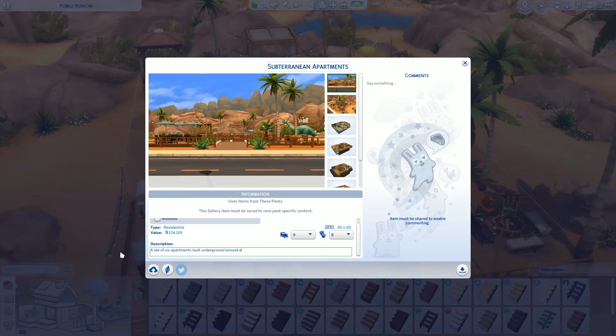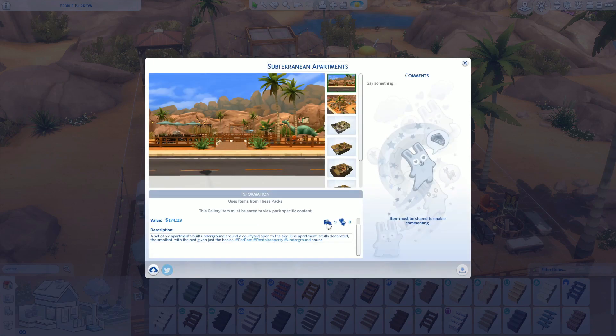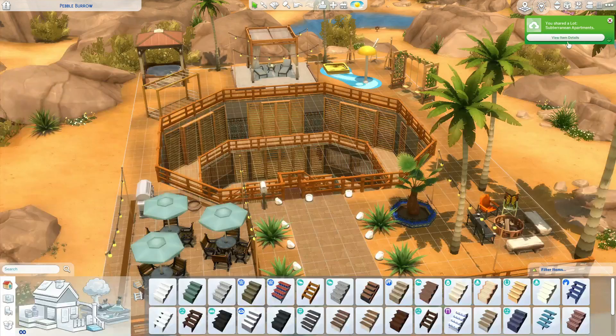Once the new For Rent expansion pack comes out, I'll go back in and edit it so you can have the different apartment levels indicated properly. If you're not getting the pack or want it ahead of time, it's available on the gallery now. I'm going to go into the game and do a little tour to show you what everything looks like.